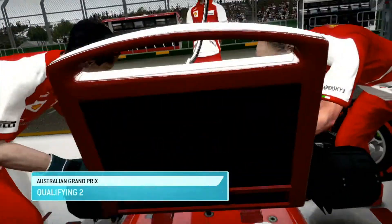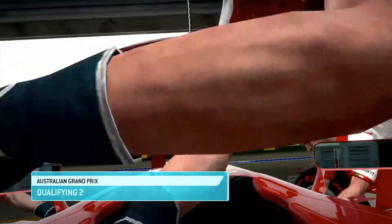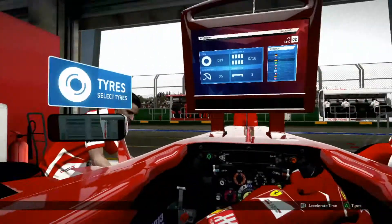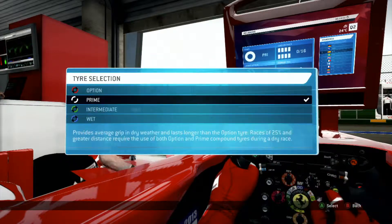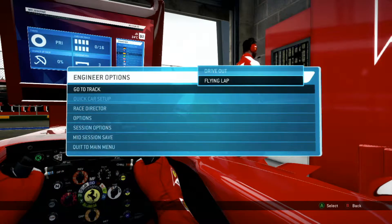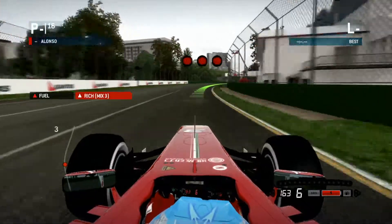Same plan again then. I've been changed to option tyres but I'm going to stick to my primes for now — I'm going to stick to the same ones I did before. I think it's much better anyway. Flying lap again. I really don't think I need to use the faster tyre. I'm going to go to rich mix though.